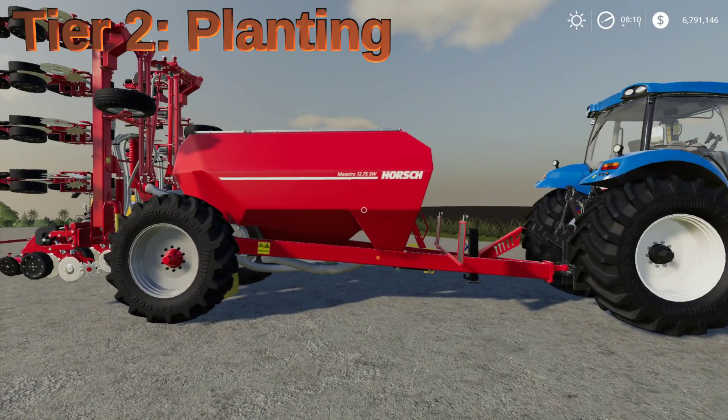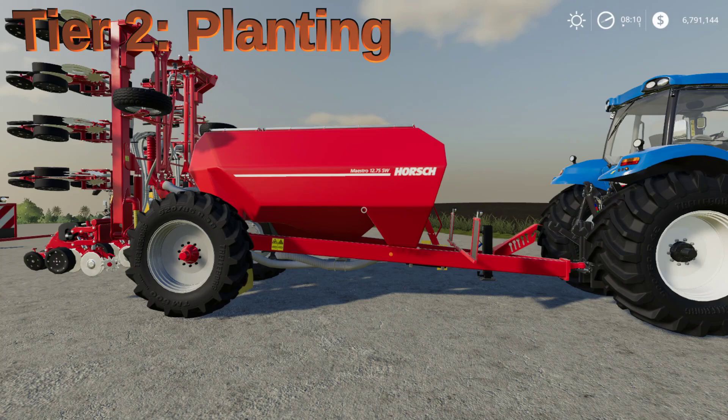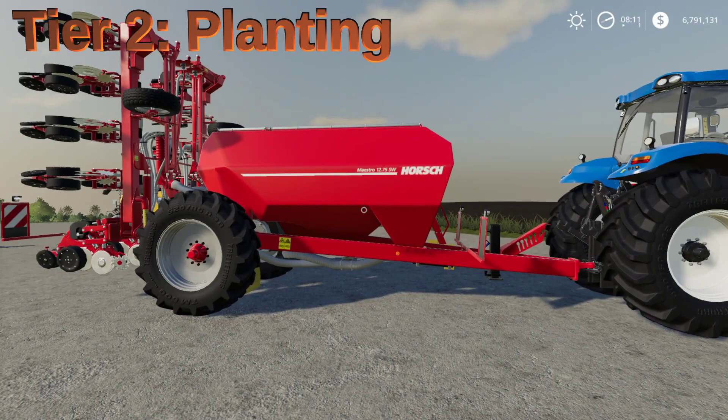Stepping up to tier two, it's very simple — there's only one machine you need, and that's some kind of planter. Any planter will do. This one specifically can also fertilize while it plants, so if you want to roll in a little bit of tier three field care right at the beginning, you can do that. Also, if you want to check out my video on seeders and planters, I'll put a link in the upper right corner. I have another video about cultivators and field prep as well, linked in the description. In new farmer mode, you often start with a seeder rather than a planter, so this may be something you need to purchase.